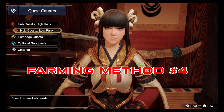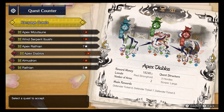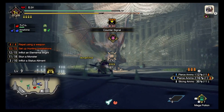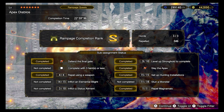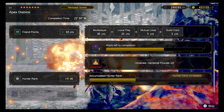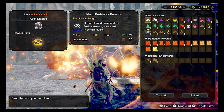Finally, when you feel like nothing else is giving you enough Hunter Rank points, try giving the 7-star high rank Apex Diabolos or Apex Rathalos Rampage a shot. Getting S-plus or even S-rank in those Rampages gives an incredible amount of Hunter Rank points, and it also gives you Defender Tickets that are great for Talisman Materials. This is why I personally feel like this is the best method for farming Hunter Rank right now.